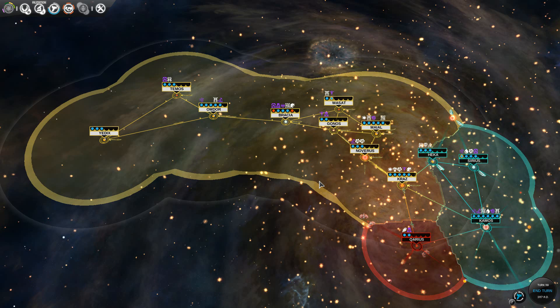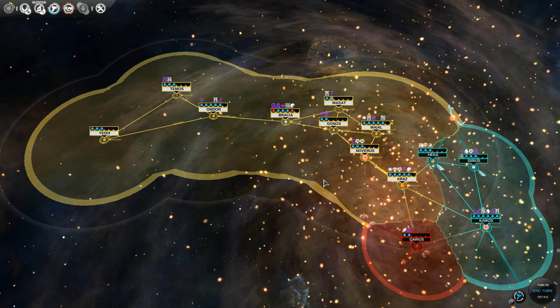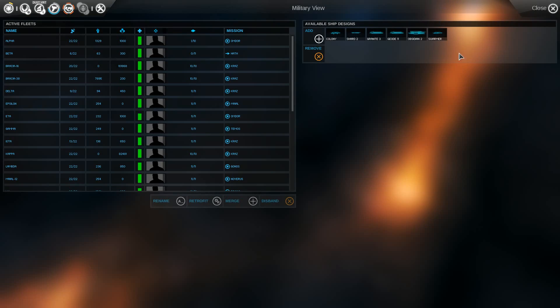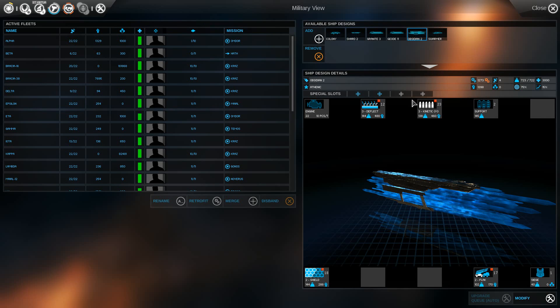Hello, I am Alan Diffen, and this is Endless Space: Disharmony. When we last left off, we had just designed a couple of new ships — the Obsidian, a new Dreadnought, an attempt to push back the enemy fleets of the Amoeba.